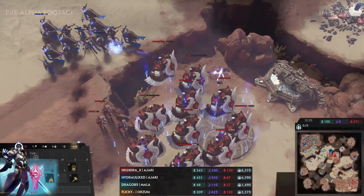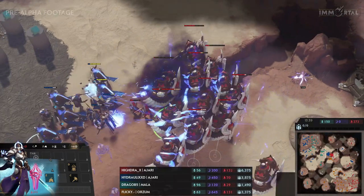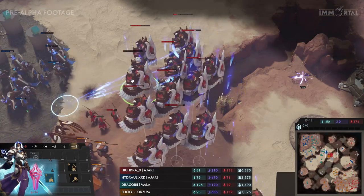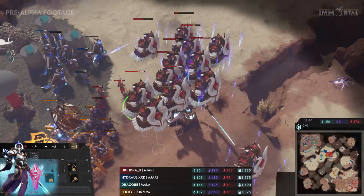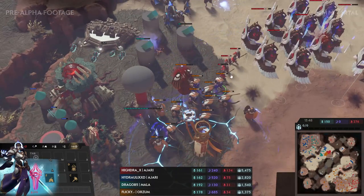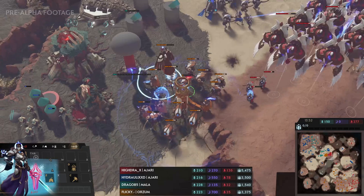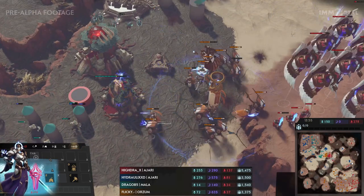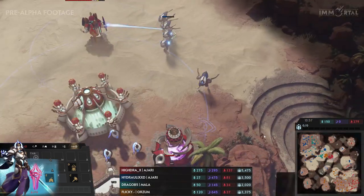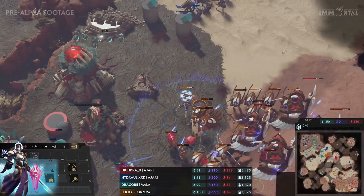Hydra wants to keep pushing forward. The Castigator gets a great shot and one is just barely surviving — it finally goes down. Drago is microing back, pulling back. Flicky comes in from the back to attack the deserted army of Hydraulics. Still some nice root vices from Drago, keeping all those units rooted in place. A nice counterattack from Hydraulics at the same time on the other side.